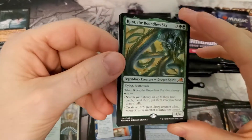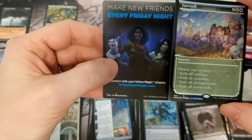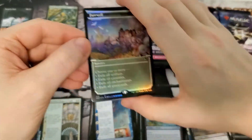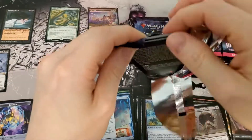There's our fourth mythic — Pounding Sky, not a good one, but a mythic nonetheless. Oh baby baby baby — showcase Farewell, foil rare! Very nice. I'm gonna guess that one's about fifteen dollars. That is a really good hit.